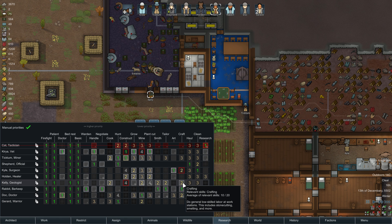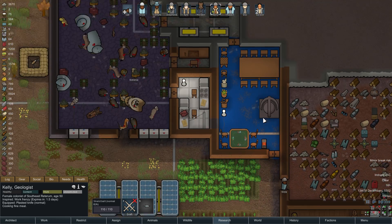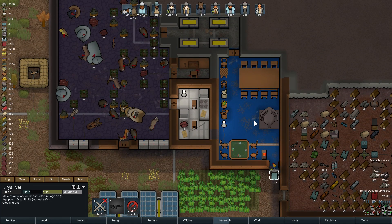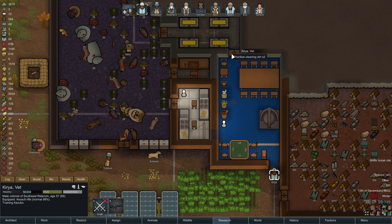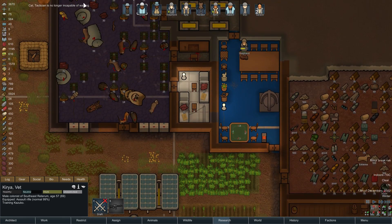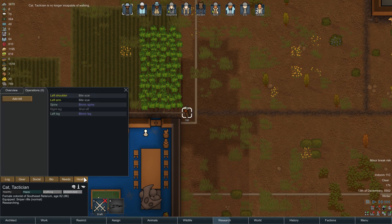Kelly is making smoke leaf — is she set to crafting still? Now cooking should be a priority, Kelly. Yup, Kelly will now cook some fine meals. Curia training Kazuko. Please clean this mess — trash area. She is no longer incapable of walking. Did we do it? Yeah, she has a bionic leg now.